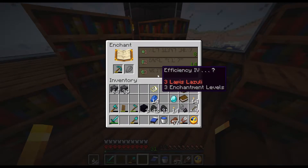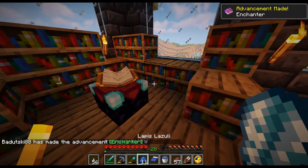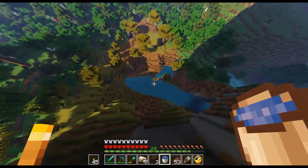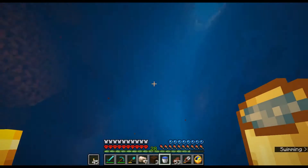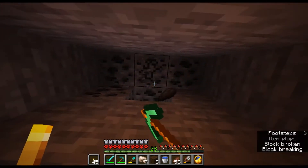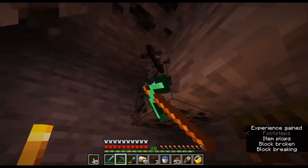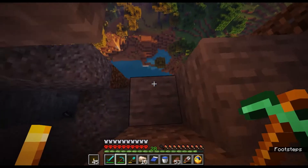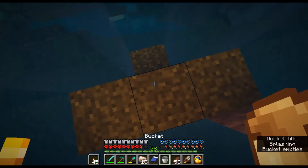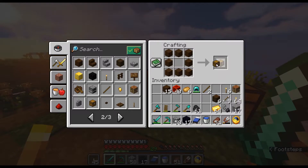I'm gonna do some enchantment — Efficiency 4, let's do it. Oh, that's sad. I've been collecting some resources and I'm gonna do a suicide jump. I thought I wasn't gonna make it, that's why I had the bucket ready. Collecting some coal because I want to do some smelting for the ores and making my starter house look even nicer. I can do the bucket jump — what a perfect landing!